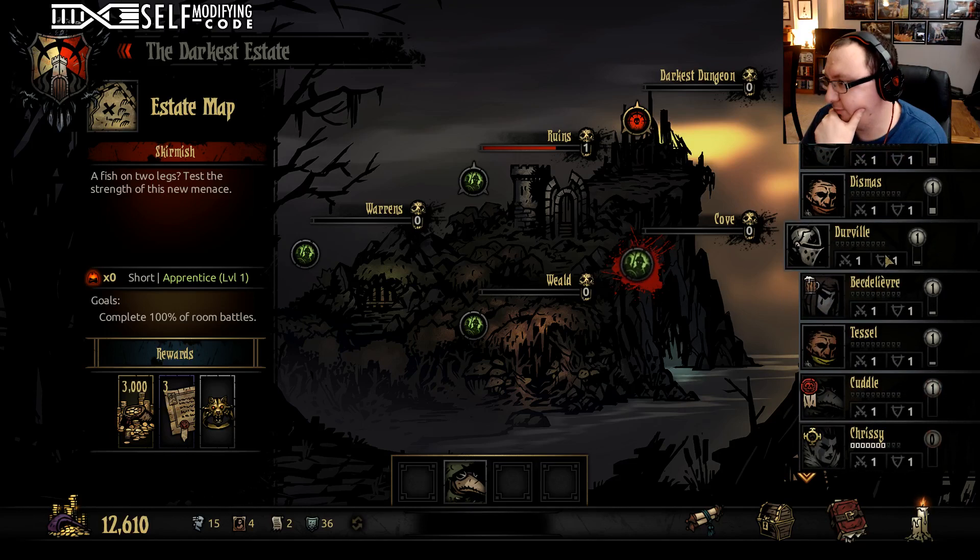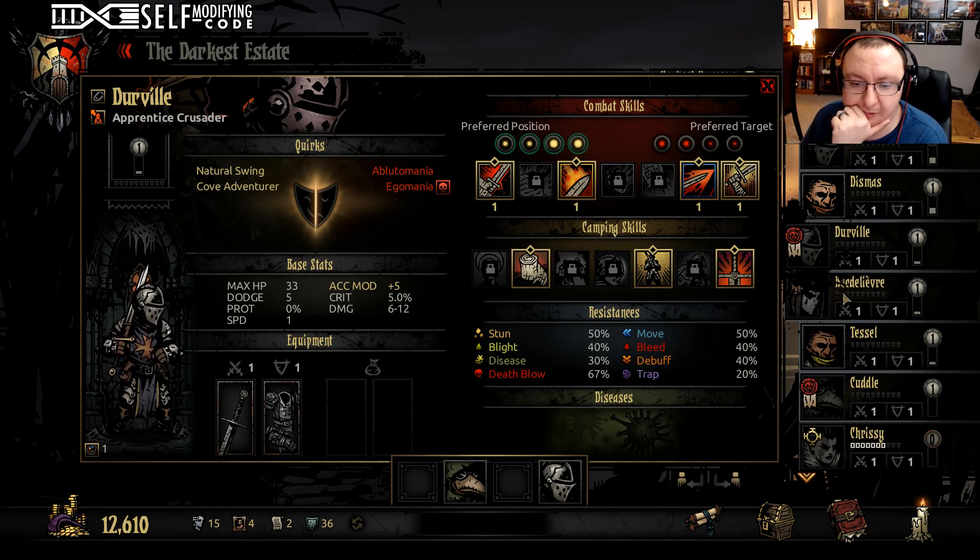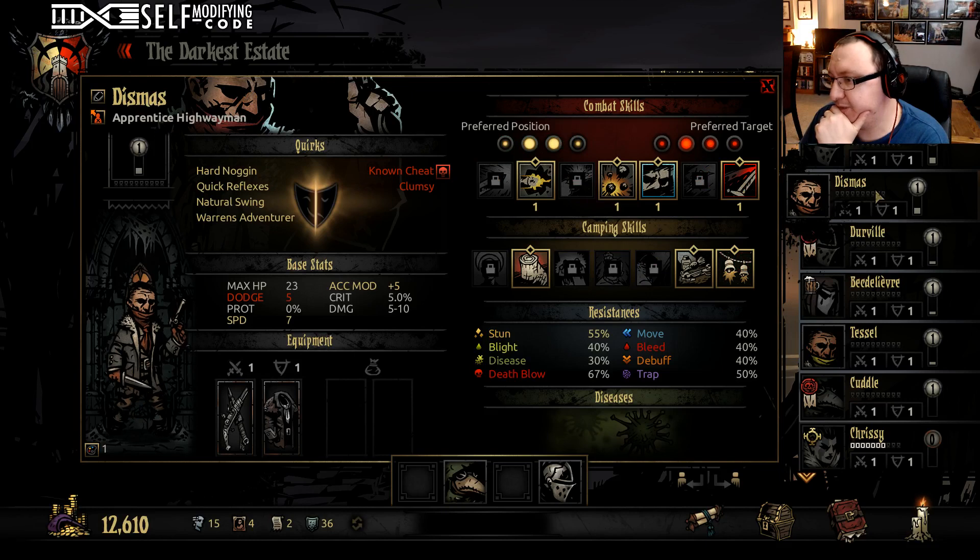We need a front liner — Cove adventure, it's a good one, so we'll get him in there and modify him accordingly. We'll rename him as well. Dismas is going to be good. So we'll get Dismas for section two, and then we will get Osmond in the back slot. Did we just rebuild the original party? Yeah, we did. Okay, whatever. Superville.